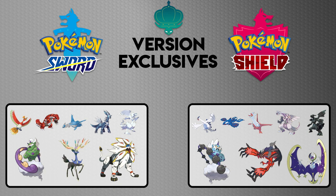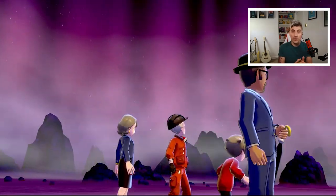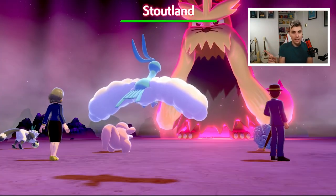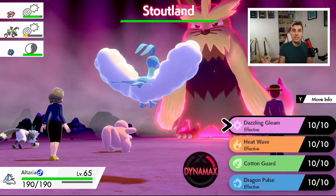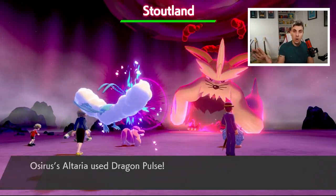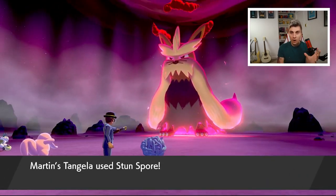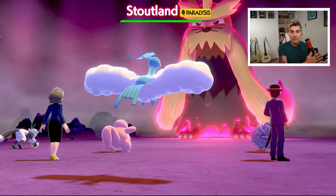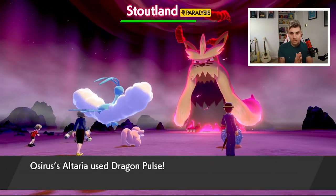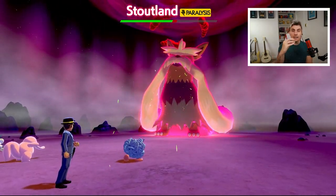Even though these Pokémon are version exclusive, you're not locked out of obtaining them. In Dynamax Adventures you can link up with three other players online — friends or randoms. If someone with a Shield copy is hosting and hunting Latias, and you join with Sword, you'll be able to obtain Latias at the end of that run. It works vice versa too, so you can get every available Pokémon by linking up with players who have the opposite version.